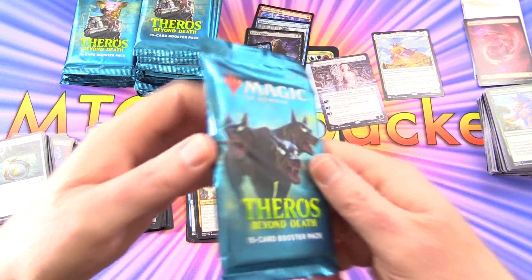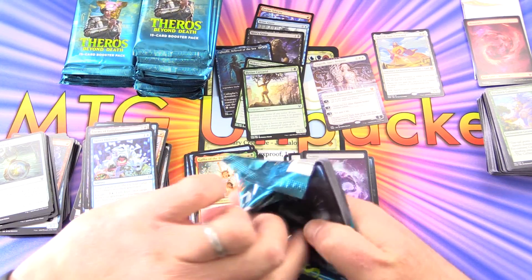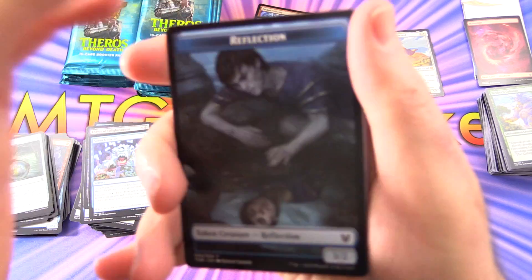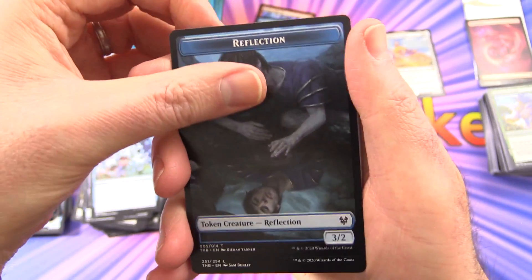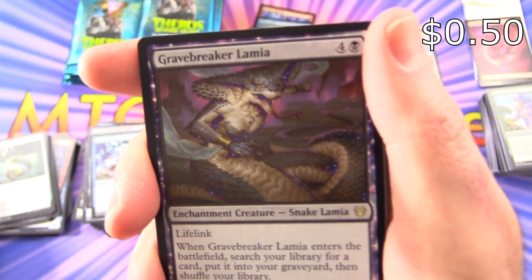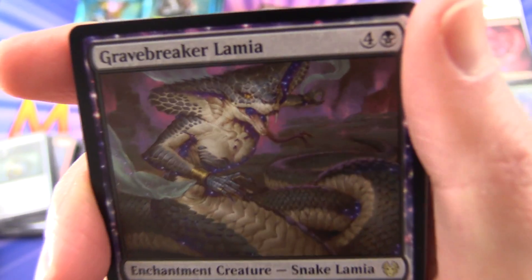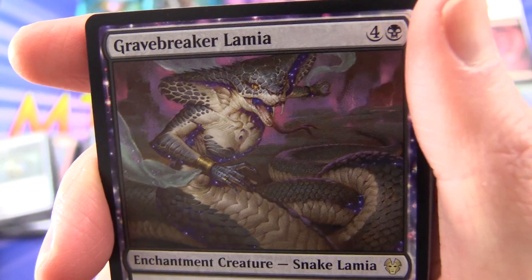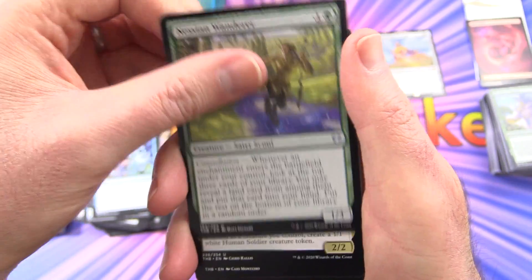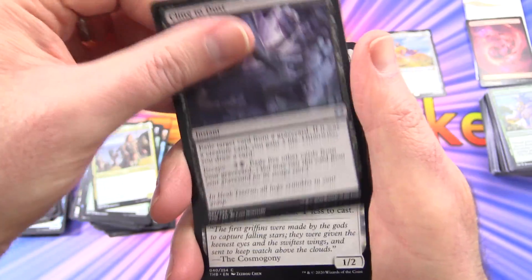We've got the three-headed dog — Cerberus. I can't remember — is he a common or is he a rare? I don't think we've run across him yet. We've got a reflection token, an island, and a Gravebreaker Lamia. This guy was in one of the Planeswalker decks — creepy as hell. I'm not a fan of snakes at all. Nessian Wanderer, Siona Captain of the Pyleas, and Cling to Dust.